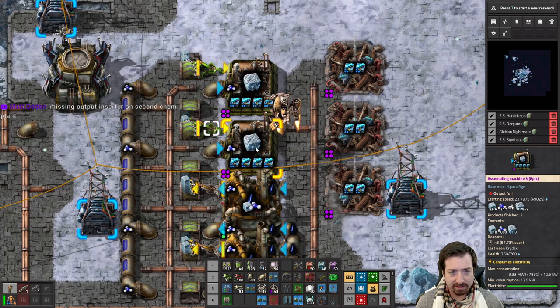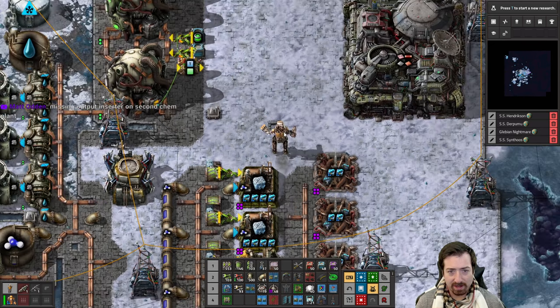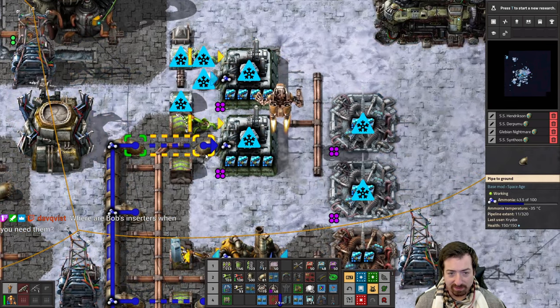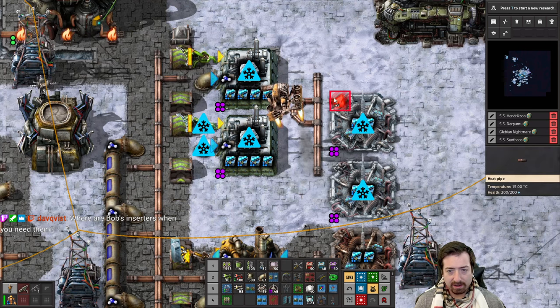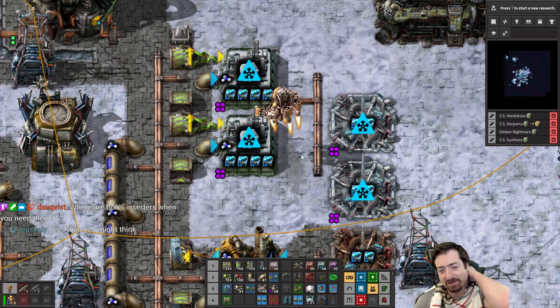You're right, I'm missing that inserter, but I'm also missing the output. What's the easiest way to do this? Bob's inserters would be busted on Aquilo — that's the sort of thing where it's interesting. I've had so many conversations, especially on the podcast, about whether Bob's inserters are overpowered. In a place like Aquilo, it would be more than normal, since the different challenges here would make adjustable inserters much more powerful.